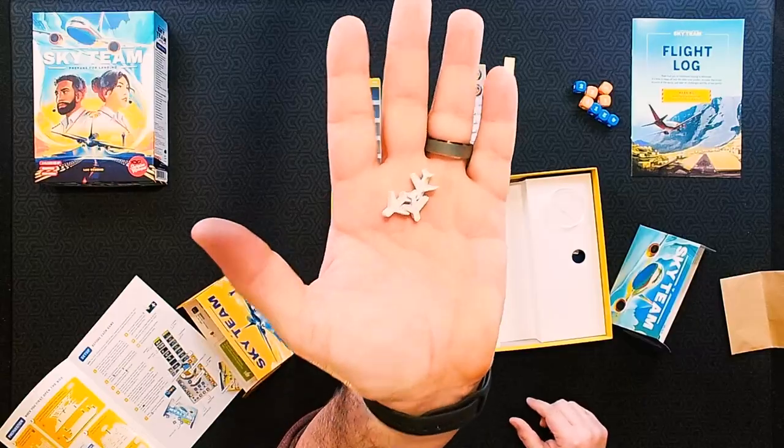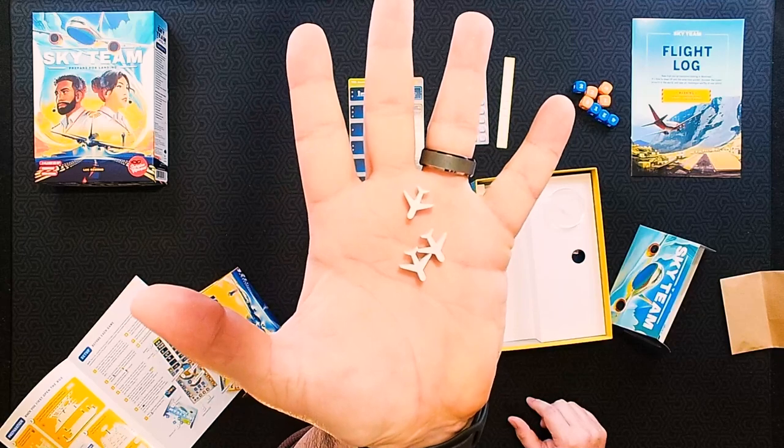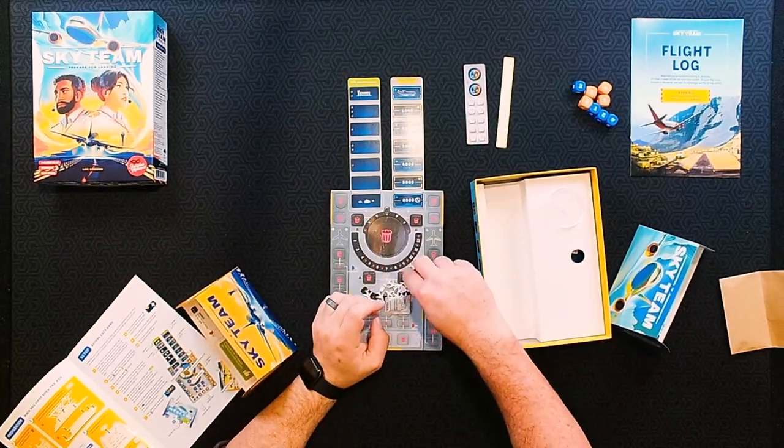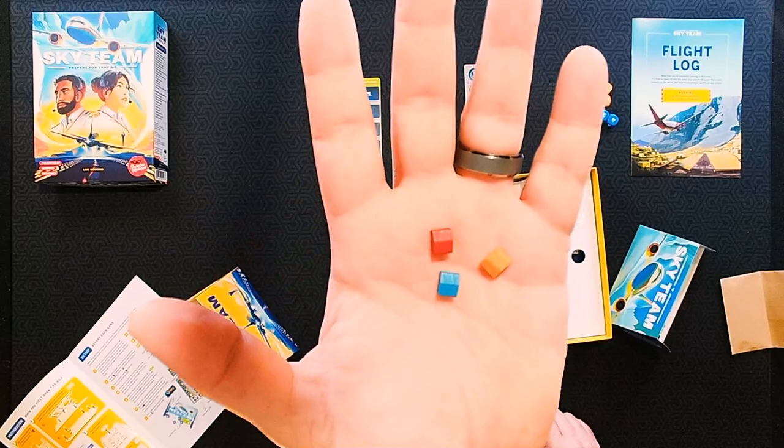And we do have our little airplanes right there — they're flying away. We've got three buildings: one blue, one red, one orange. And as always we've got our high-quality silica gel packet. That's all of those components.